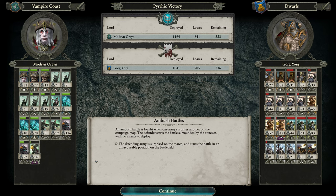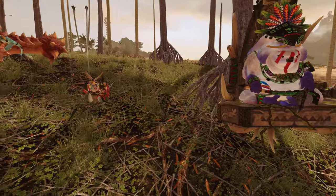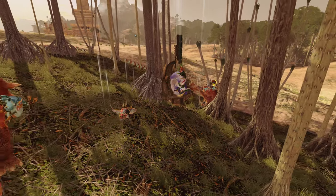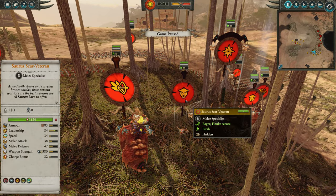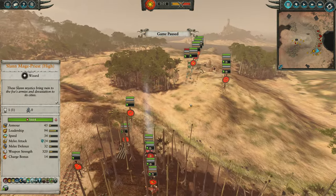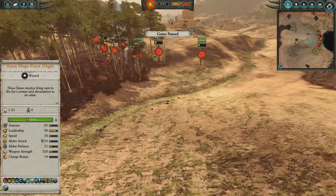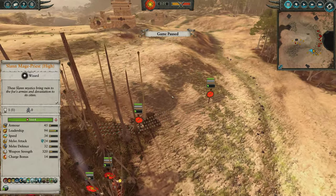Last but not least, the Lizardmen defending their jungle home against the Wood Elves. I've hidden some units in the woods again. On this map, the center is dominated by a big hill position. Solar Engines are an essential tool in this matchup, so I want to operate them as much as I can in this low-ground area. If I position them forward slightly to the edge of the woods, I have pretty good visibility over a lot of this area.